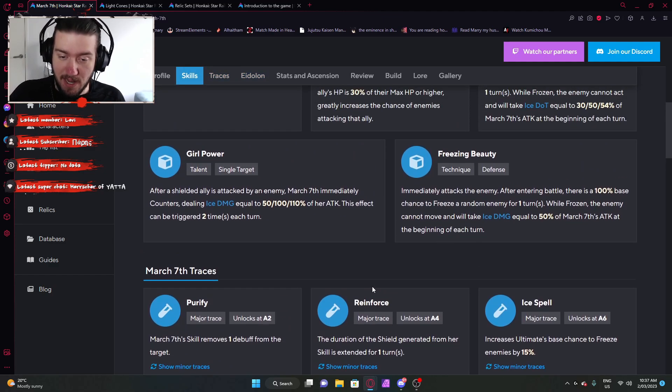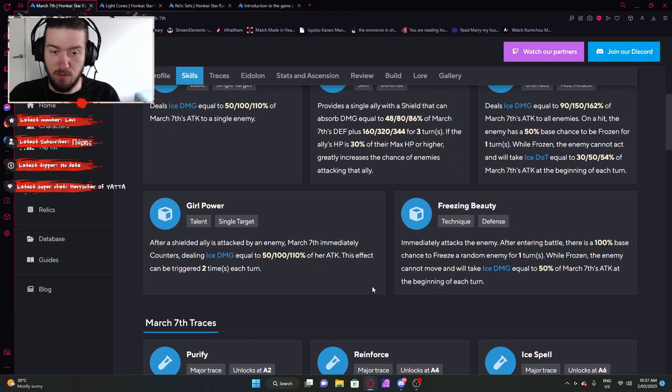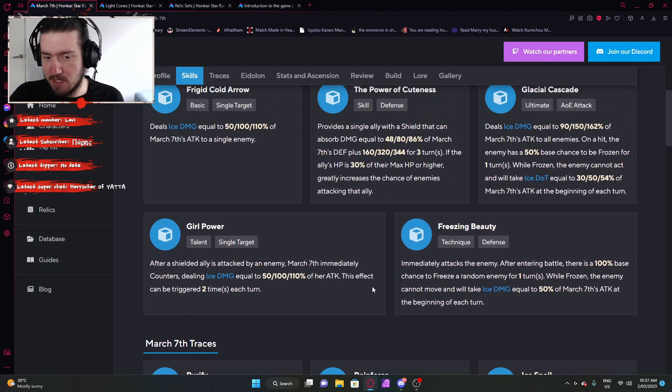A lot of variety — you have the tank build and the DoT freeze build, which I'll call the CC build from now on. The damage from this character is not going to be super ridiculous, but those two builds — the tank build as well as the CC build — are solid options.